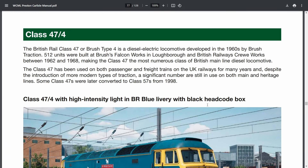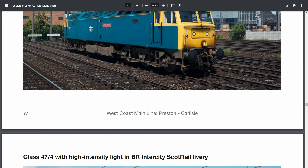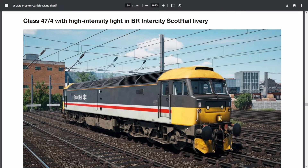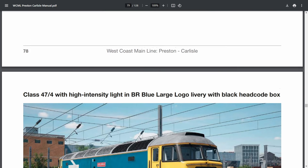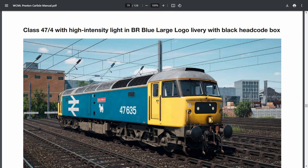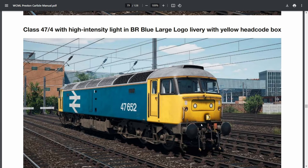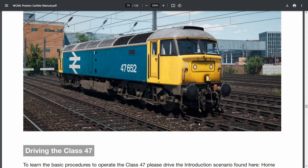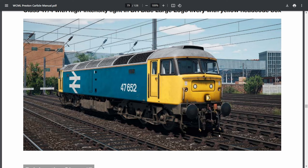Now we get to the Class 47/4s — we already had these from Northern Transpennine and Blackpool Branches, but this is the improved Blackpool Branches version. We actually got a couple of new versions: BR Blue with Black Headcode Box, BR Blue with Yellow Headcode Box, British Rail Intercity ScotRail (which looks pretty cool and has a little snowplow on the front), the normal Intercity livery, BR Large Logo Blue with Black Headcode Box, and BR Large Logo Blue with Yellow Headcode Box. Bear in mind all the locomotives I'm talking about are included with the route.